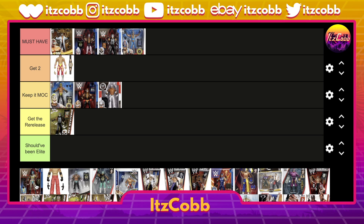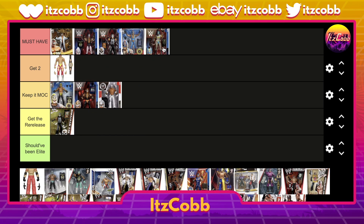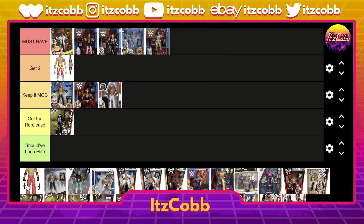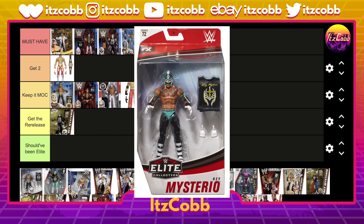After this, the Batman gear — another Top Picks elite — must-have, it's perfect. This is actually the gear he wore when he won the tag titles with Dominik, and they made Dominik in a basic, so if you're a Rey Mysterio fan you've got to have it for sentimental value alone. Up next we have the Royal Rumble or Survivor Series elite in the all-red gear — I'd keep it MOC, I don't really see a need for this one, but it is cool nonetheless.